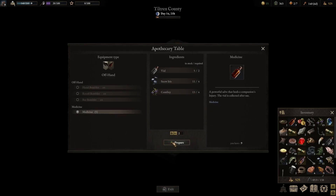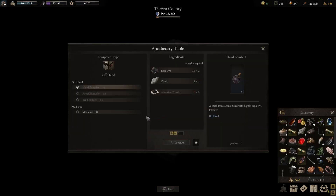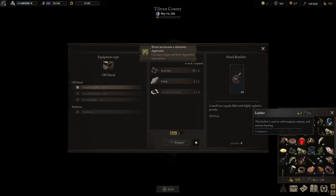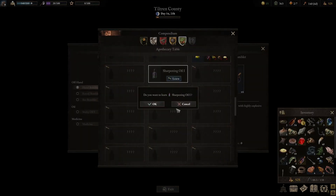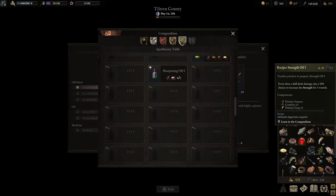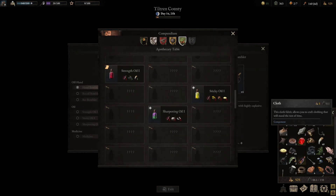Let's do it all — there we go, perfect. So now learn... yes, there we go. Learn sharpening oil and then learn strength oil as well. There we go, that's good. Have we got any other ones to use? No, that's fine. So we don't have any of the materials for that, but that's okay.